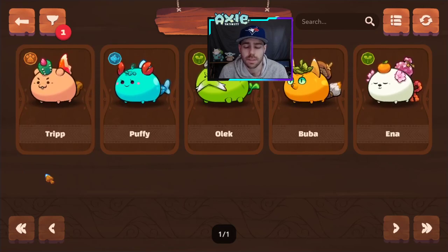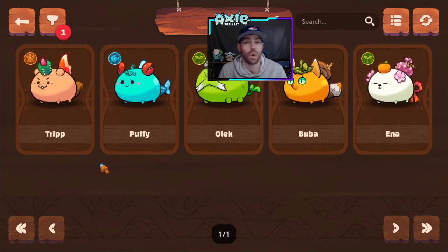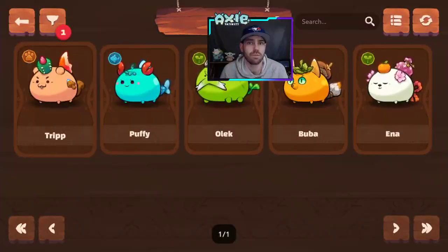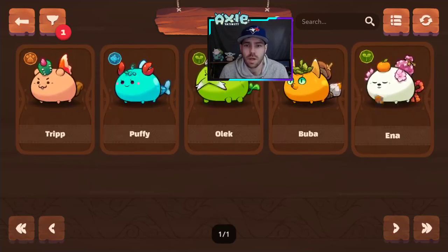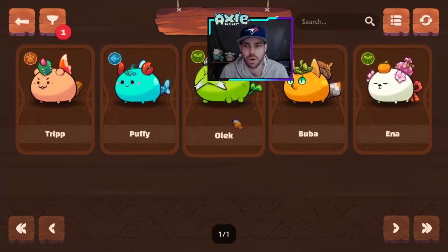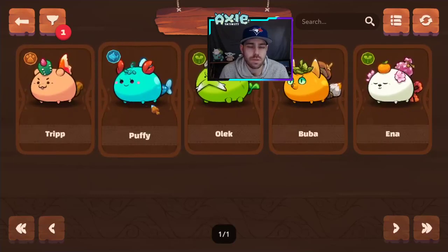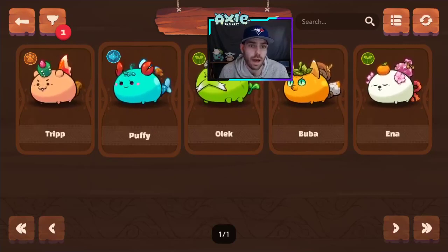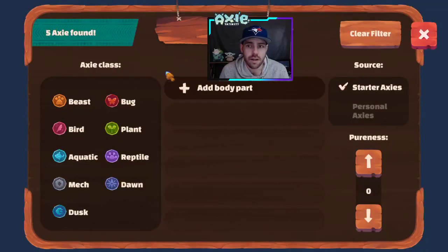You can filter through starter axes and personal axes. I now have five starter axes, and you can use these in the arena in addition to adventure mode. So if you only own one or two axes, you can add one or two starter axes to give you a full team of three to compete. You start off with Olek, Puffy, and Bubba, and as you go through story mode you unlock Ina and Trip as well. I've seen other players on the leaderboard using Puffy and Ina.